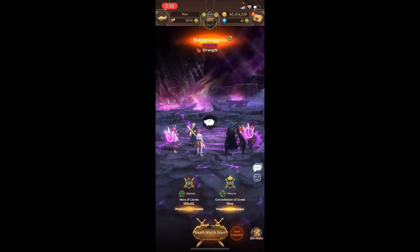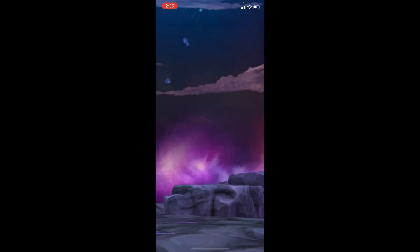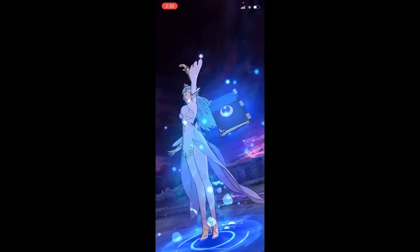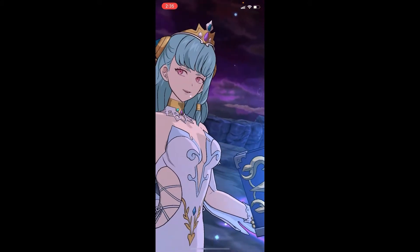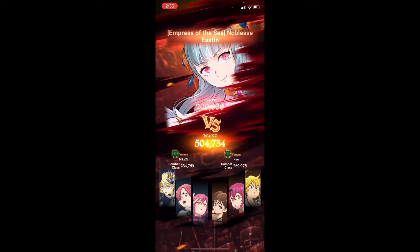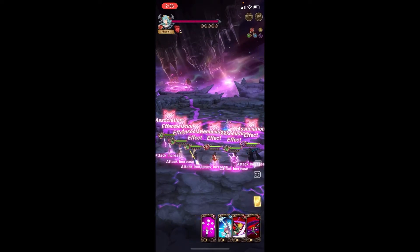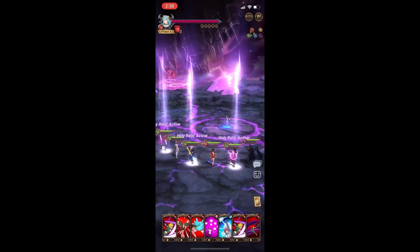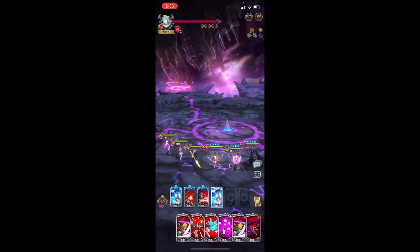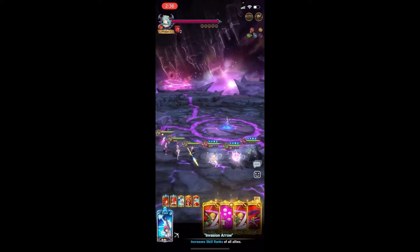This is a pretty easy team to clear the boss. All you really have to do is on turn one just rank up. I am using AI just to really prove how good this team is, because realistically, especially on extreme, you can just solo it honestly. Easton is like the easiest out of all three of them. Valenti and Mono are arguably the more difficult ones.